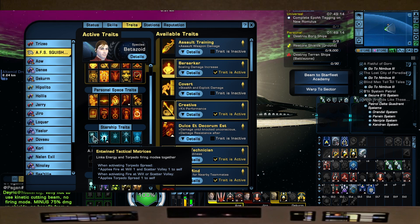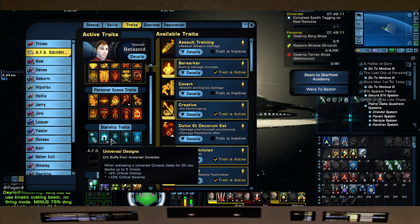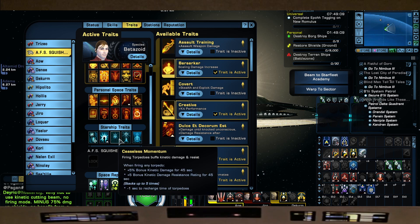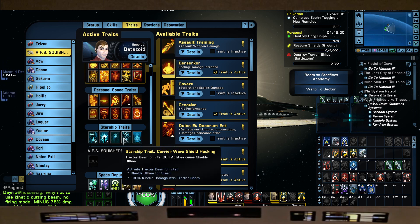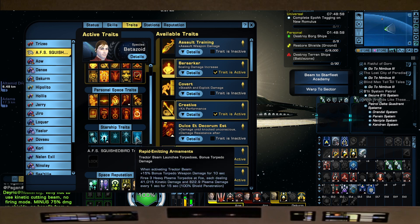Starship Traits: Entwine Tecto Matrices, Universal Designs, Ceaseless Momentum. We're going to use the Starship Trait Carrier Wave Shield Hacking to help us take shields offline when we use Tractor Beam. And when we use Tractor Beam, we'll still be spitting out torpedoes from the Rapid Emitting Armaments trait — plus 15% bonus torpedo damage for 10 seconds, firing three plasma torpedoes. So we'll not only take off their shields but send them some torpedo love.